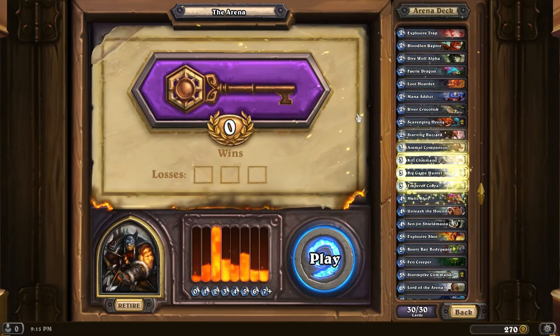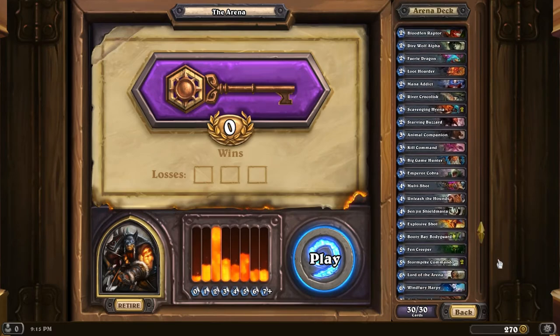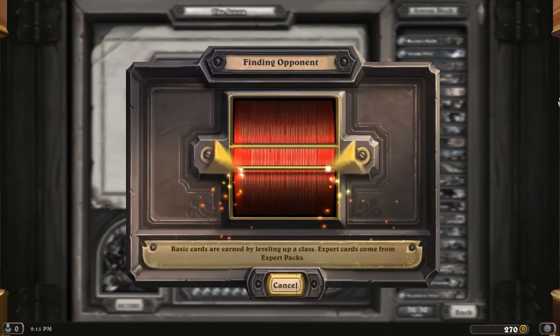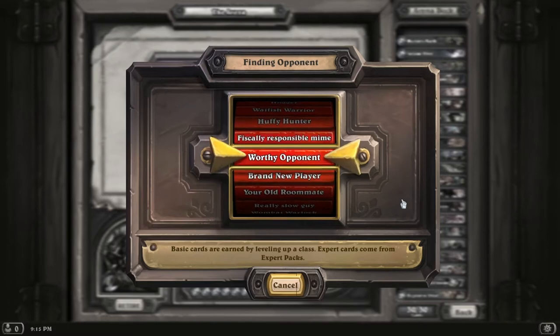My card draw almost entirely relies on my one Starving Buzzard, which thankfully I have quite a bit of taunt to protect, but I don't know about this. Regardless, it should be fun to play around with my beasts. Let's hope this time I don't get a game that just lags out for 3 minutes and then I lose. That sucked.